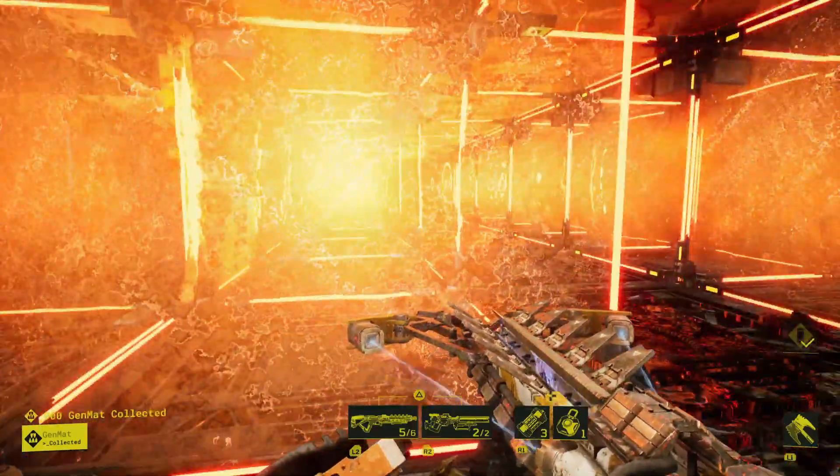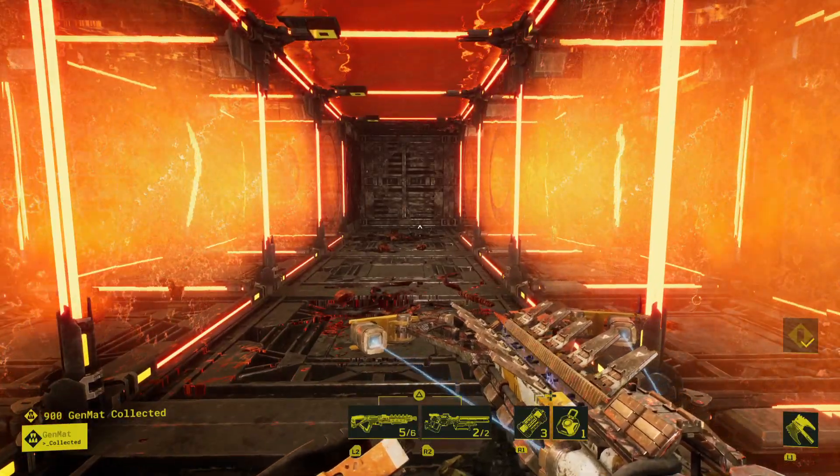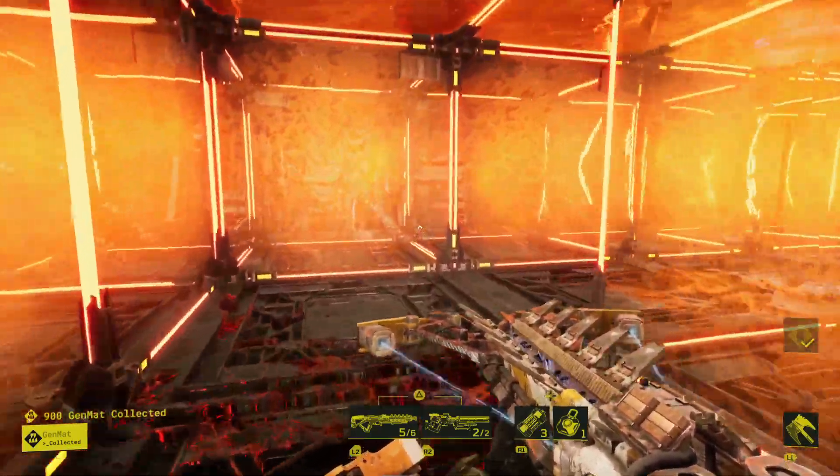Obviously you can't block them — that is the way you can get around it. Phoenix kits don't work because once you've collected the gen mat, they break. And ultimately you stop intruders from escaping almost every single time.